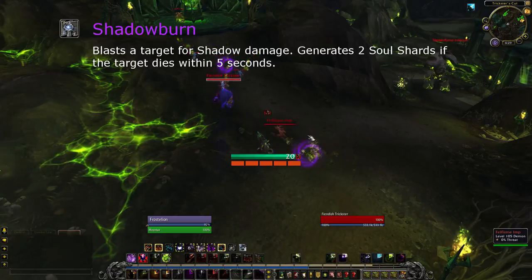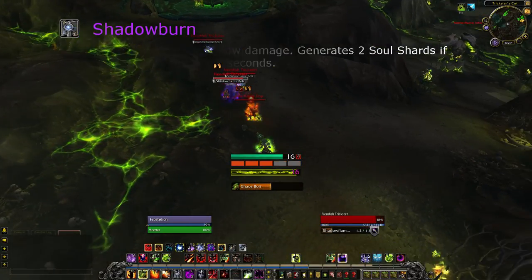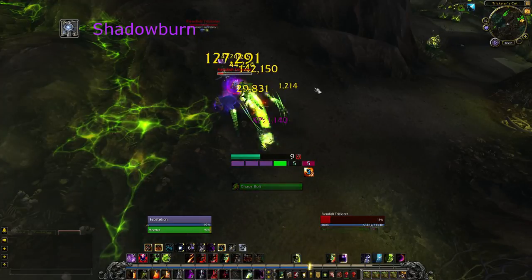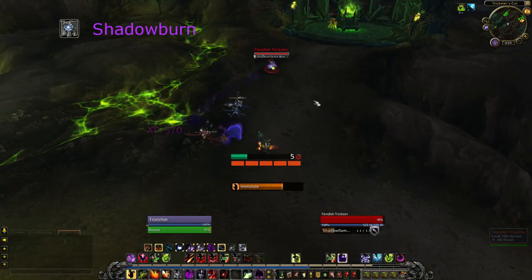Shadow Burn is no longer an execute, but it deals instant damage and generates two shards if the target dies shortly after. Importantly, when combined with Havoc, it debuffs both targets, so you gain shards from both of them when they die. It also gives you something to cast while moving — a rare thing for Destruction.